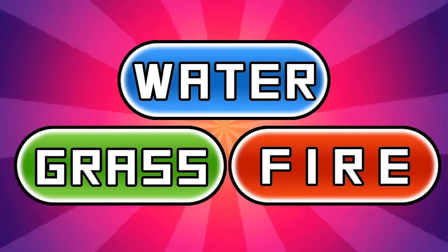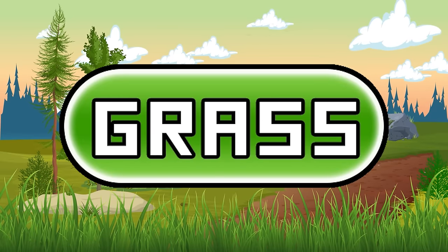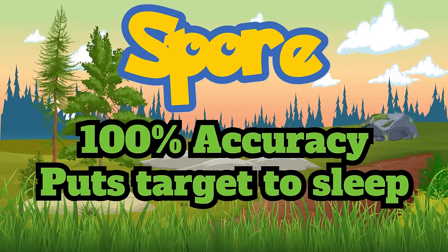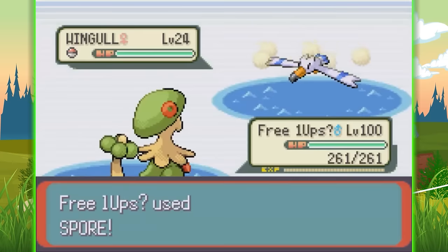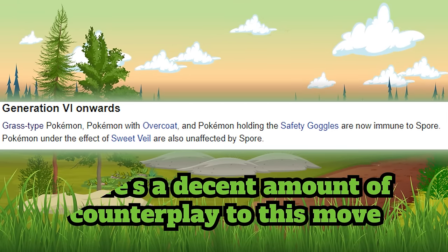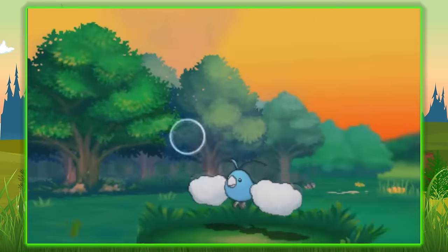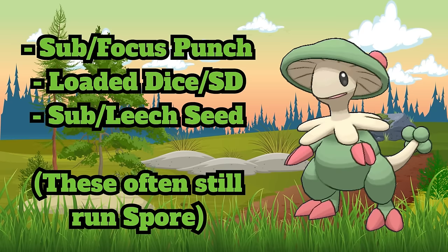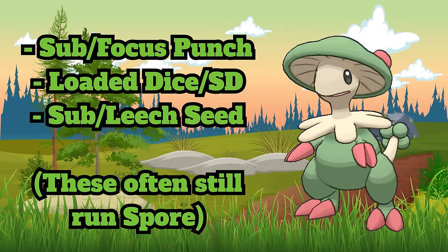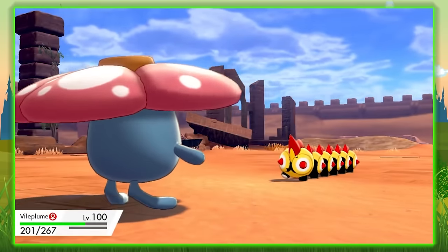We're going to lead off with the starter trio again, but this time I'll group Electric with them for some nuance. Starting with an easy choice, the Grass type — this has to go to the move Spore, a 100% accurate sleep-inducing move regulated to mushroom-based Pokemon. This move is so powerful as it's the most reliable way to cause a sleep status condition. While it is blocked by Grass types and Sap Sipper, other sleep-inducing moves either have lower accuracy or other conditions to activate sleep. Shoutout to Leech Seed, Strength Sap, and Giga Drain as runners up.